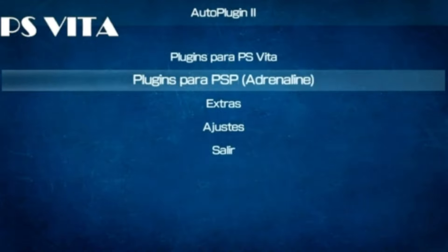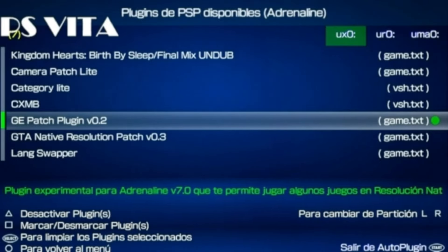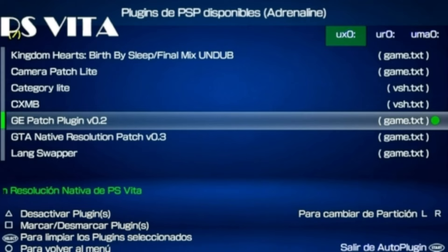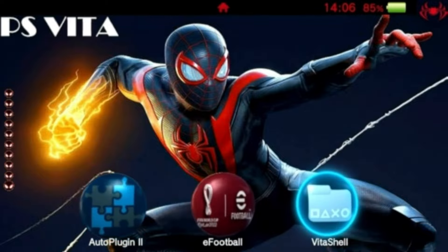Nos vamos a AutoPlugin 2, y aprovecho para deciros que AutoPlugin 2 se ha actualizado a la versión 2.02. Accedemos a AutoPlugin 2 y aquí tenemos que irnos a Plugins para PSP. Accedemos con la X y nos metemos en la primera opción: Plugins de PSP para Adrenalin. Nos vamos a Gpatch Plugin versión 0.2 y lo activamos con la X. Si habéis notado que algunos juegos de PSP fallan a nivel gráfico, seguramente sea porque tenéis activado este plugin. Para evitar eso, lo que tenéis que hacer es desactivarlo dándole al triángulo.